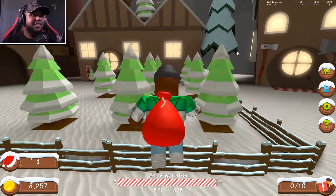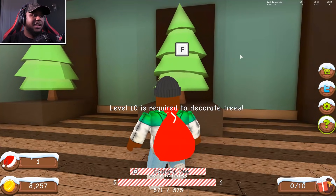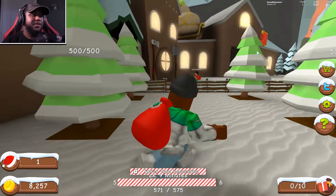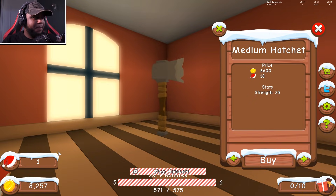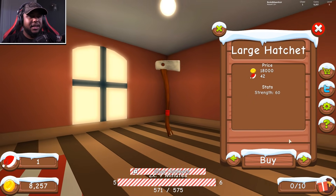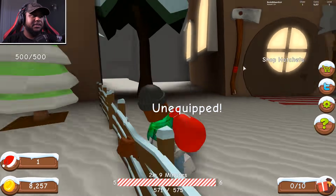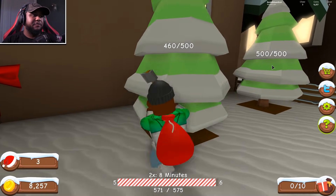I tried to decorate some trees but that's level 10 and we're only level 5, so I didn't decorate any trees — but I did chop some down! The next hatchet upgrade needs more Santa hats. I need the large hatchet but don't have enough cheer — I'm not sure how to get more cheer. Oh wait, I got three cheer just from hitting one of these trees!